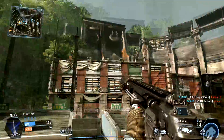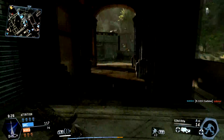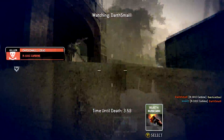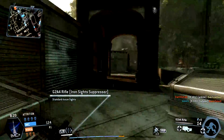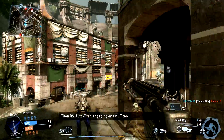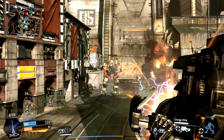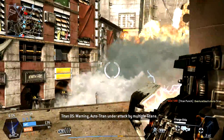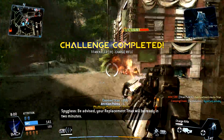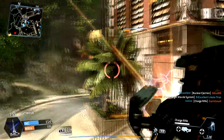My play style mixes running and gunning with longer range — I prefer to stay at medium range while keeping on the move. After a kill, I'm automatically moving around because without a suppressor I show up on radar, so I keep changing my position. I use the map to track enemies and hunt them down. This is the perfect weapon if you like to perch on a roof and shoot at people running by, or just anticipate where enemies are going to be.